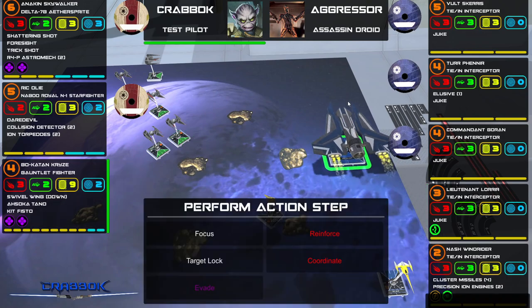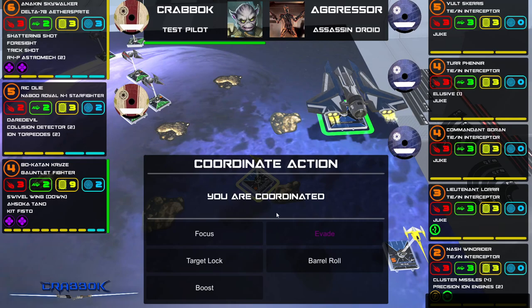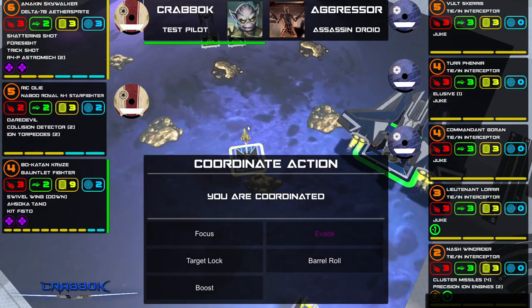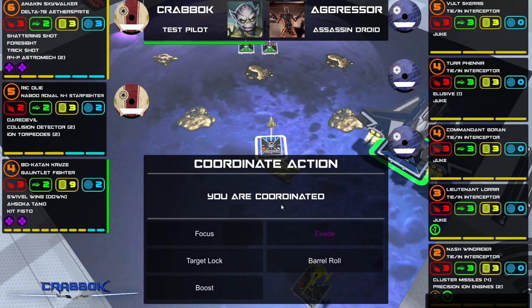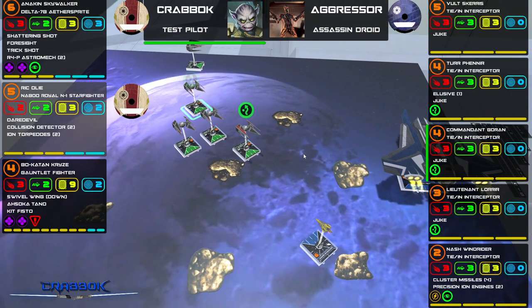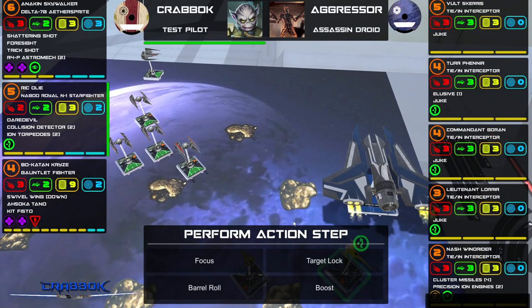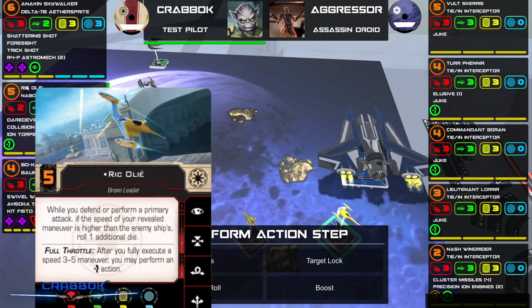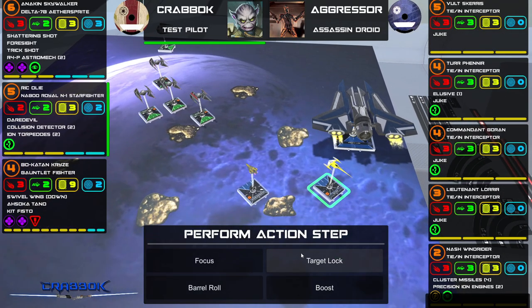Let's go ahead and move Bo-Katan first. Can I coordinate? Oh, that'd be really cool if I could coordinate Anakin — he gets to coordinate! I want him to focus. Free focus while we can, we'll save our repositioning for later. Rick Oli — he can target lock. I think I've got a shot here at long range; maybe I can fire that Ion Torpedo. If I ion the front ship it might cause a traffic jam. Let me try and get a target lock on this guy.